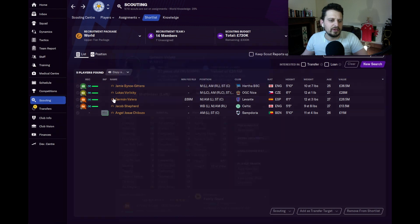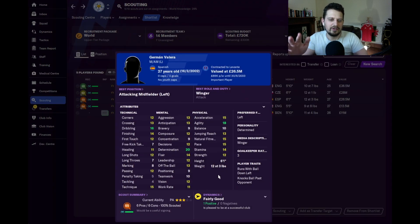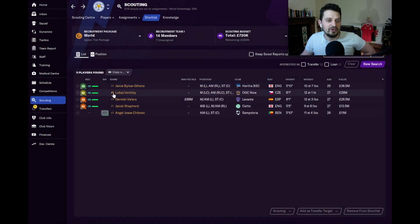Next up is German Valera. Guess what we like about this guy — it starts with the number 20: it's his determination of 20, that's what we like. He's also got dribbling, finishing, left-footedness, acceleration, pace, natural fitness, a bit of stamina, and a cheeky bit of flair. Good technique as well. The year shown is 2030, so at the start of the game he would be like 17, not 27 — this is how he develops. A lot of people ask in the comments how these guys are young when they look 30 — this is showing the future. German Valera in the future is good, that's the long story cut short.